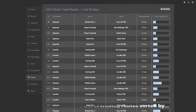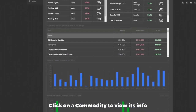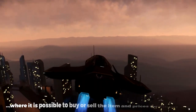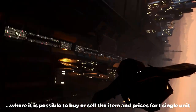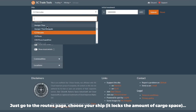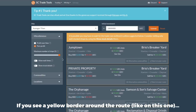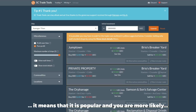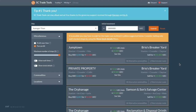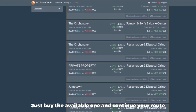The Routes page shows a list of trading routes sorted by time, name, and average traded cargo amount. The Commodities page shows detailed info about each cargo type — click on a commodity to view its info, including a graph of buy-sell price changes, a list of points where it's possible to buy or sell the item, and prices for one single unit. If you want more casual data, you can use the Seatrade tools website. Just go to the routes page, choose your ship, it logs the amount of cargo space, put an investment amount — how much you can spend on cargo — apply additional filters if you want, and click submit. It will show you a list of routes sorted by profit. If you see a yellow border around a route, it means it's popular and you are more likely to not have enough cargo there. If there is not enough cargo, you can click alternative commodities, which shows different cargo you can buy at those points sorted by profit per unit. Higher the commodity in the list, higher the profit. Just buy the available one and continue your route.